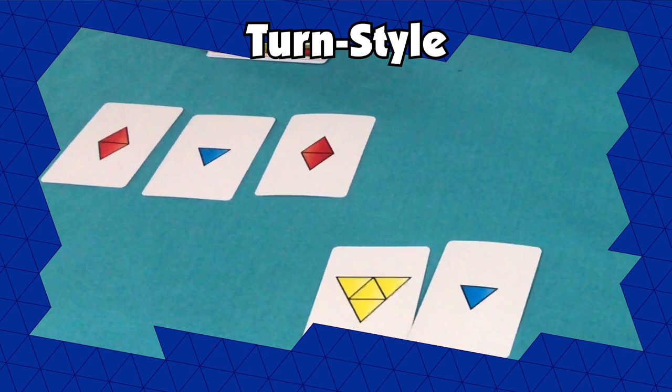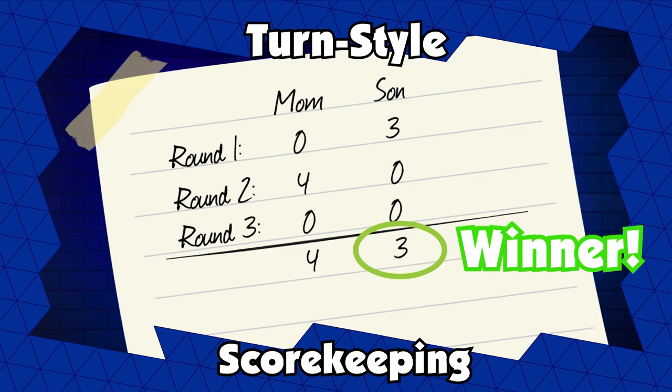At the end of each round, count your remaining cards. Each card is worth one point. At the end of the third round, the player with the lowest score wins.